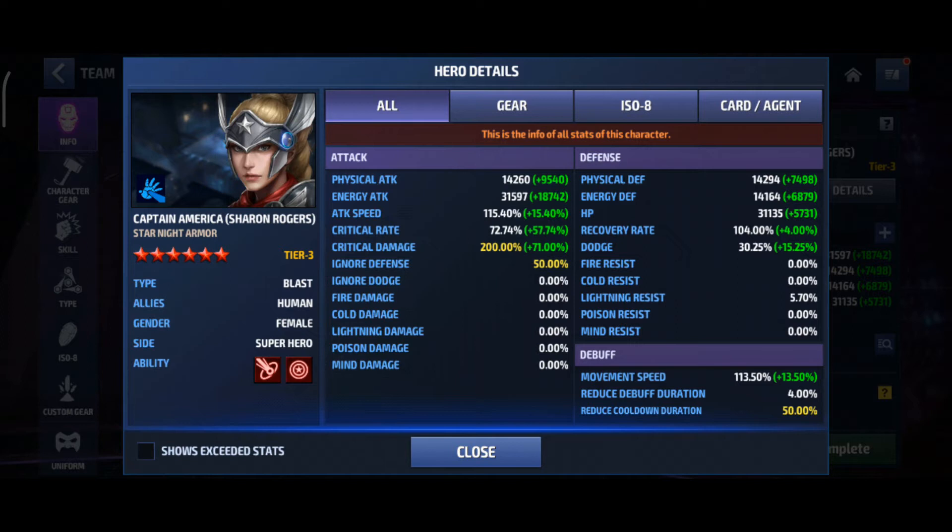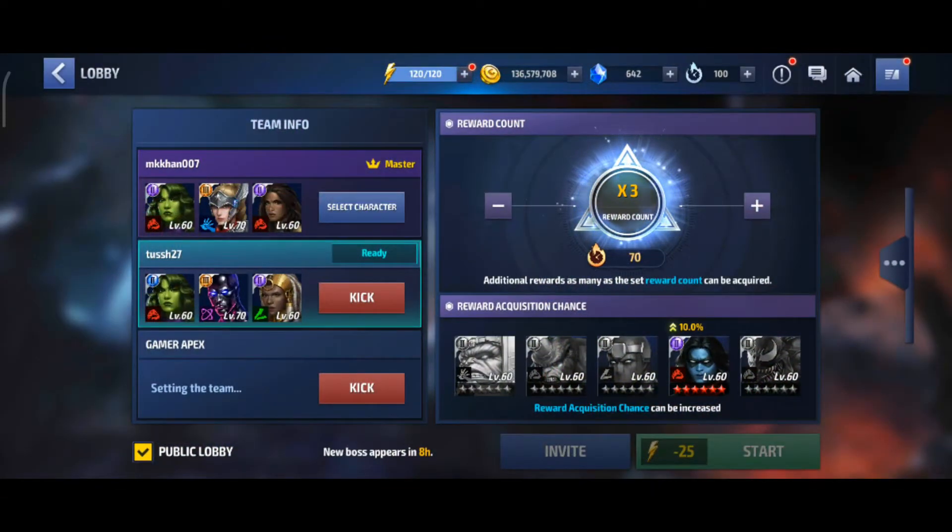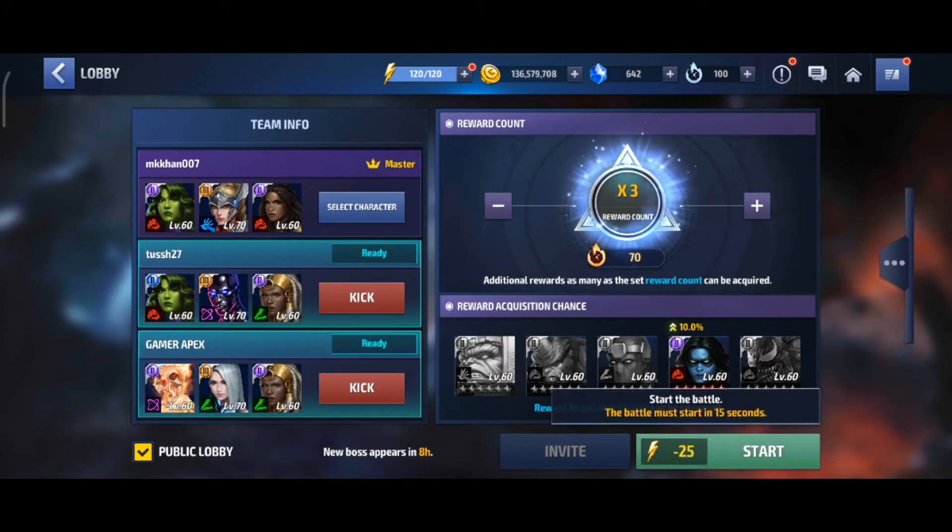Now let's go — the giant boss raid is starting. This is my team: I have Valkyrie for 45% increased damage to super villain type characters, and Caho for 55% increased attack for male type characters.